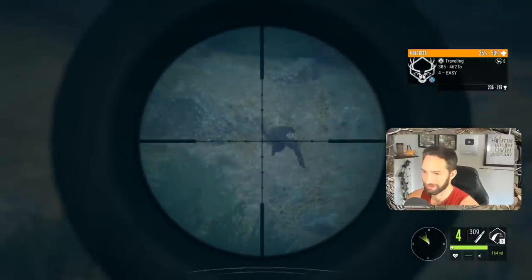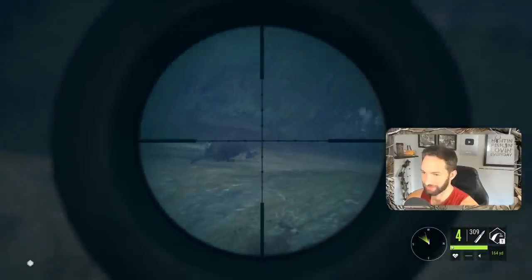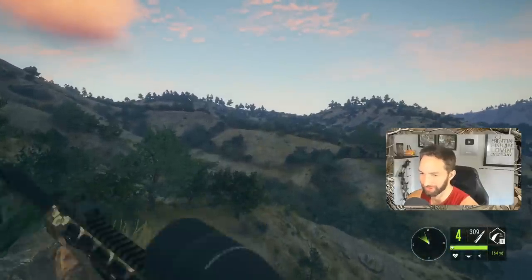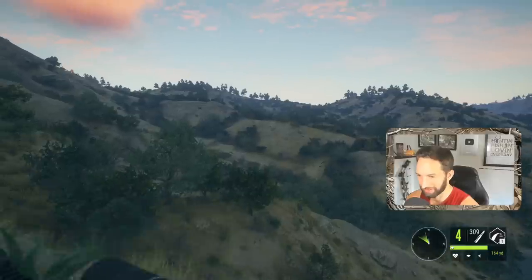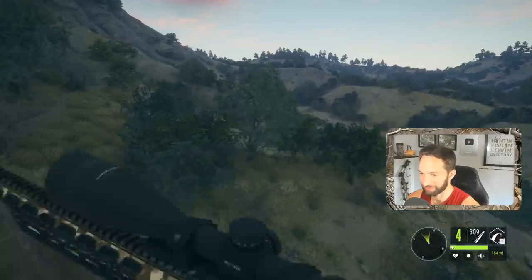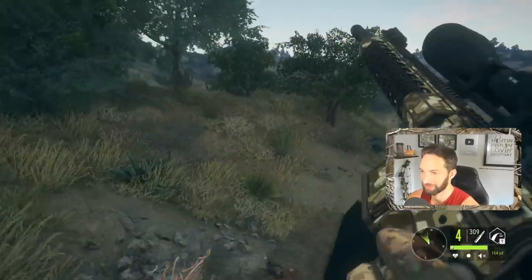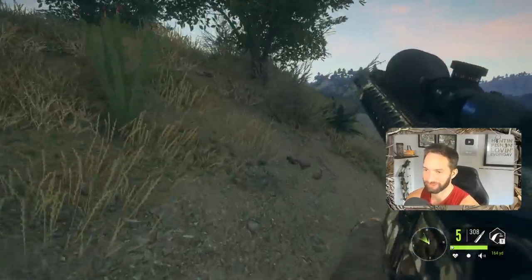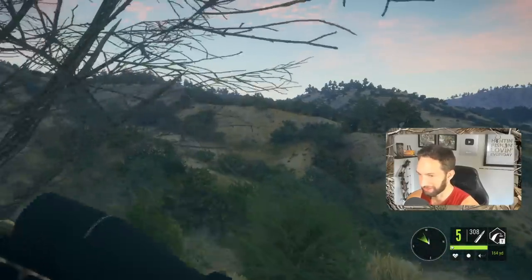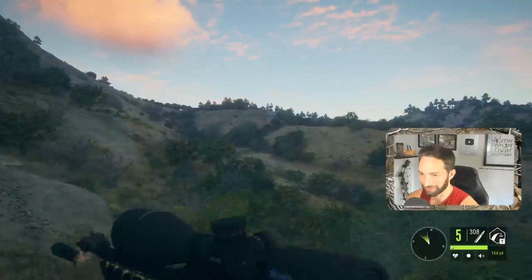That's a little bit too much of an angle — just barely — alright, that'll work. Smoked him! Perfect shot and he's going down right there. That took quite a while to get him to turn broadside and cooperate, but eventually he did and we made it happen. What a nice little bonus — we're out here hunting for bighorn sheep and we find a beautiful muley buck bedded out there just over the next ridge.